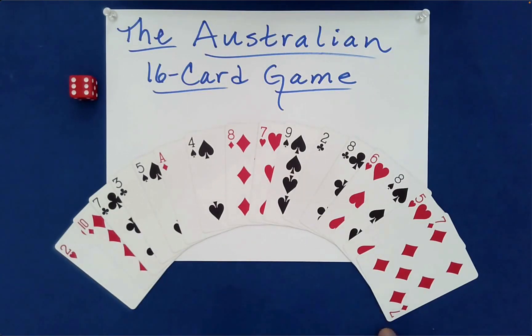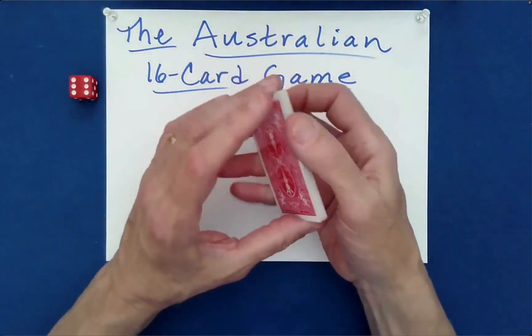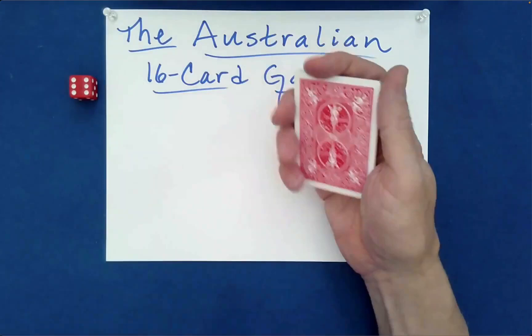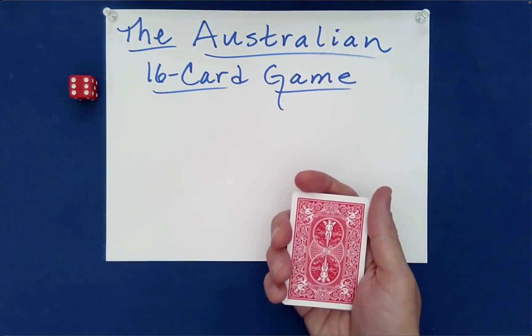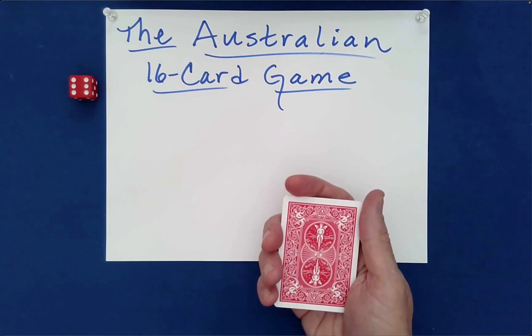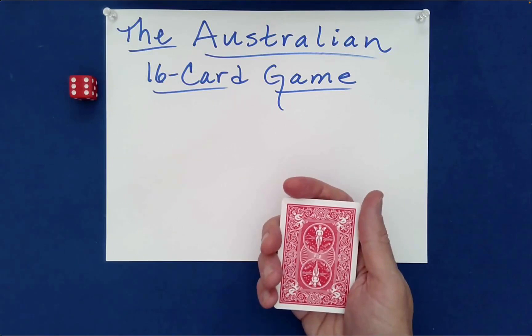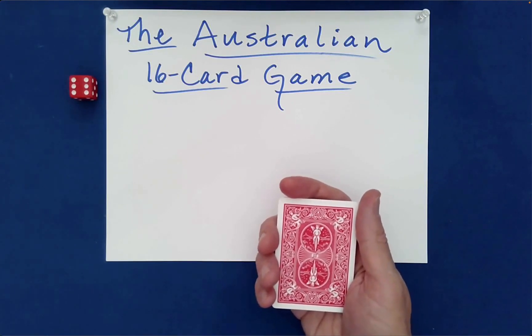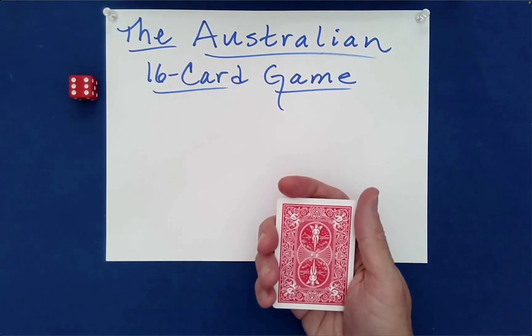I have here 16 cards — a random collection of values, suits, and colors. The goal is to match up even-value cards with even-value cards and odd-value cards with odd-value cards. The randomization we'll use to mix our individual piles is called the Australian Down Under shuffle, which is very effective at destroying the order of a packet of cards — a very good shuffle for scrambling.